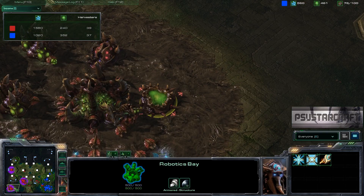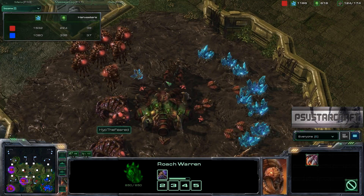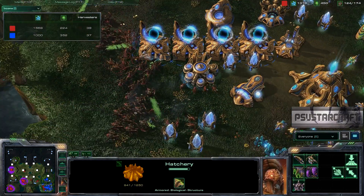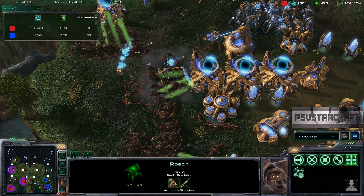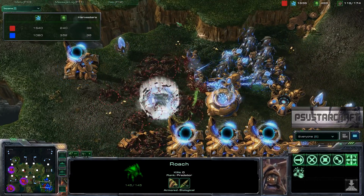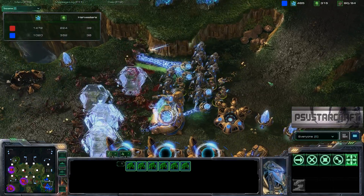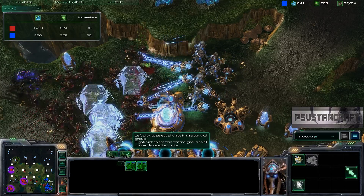He does have a robotics bay so he can pump out some colossi. With all these roaches and zerglings, there's the speed — about time we see that. He's got a nice rally point just outside the opponent's base, and you can tell he's just going to walk over the Protoss at this point. The Toss doesn't have too much to defend with. He's coming in a little late, getting funneled — not the greatest positioning for his zealots. Inside, he's getting wiped out. This is where separate control groups would be nice.